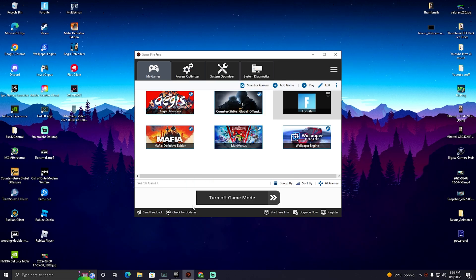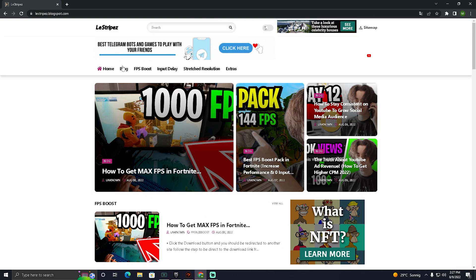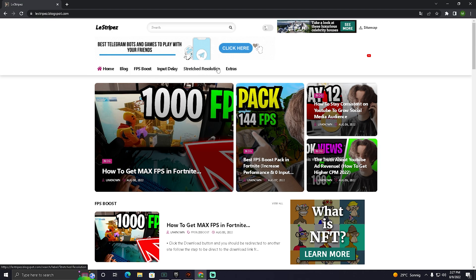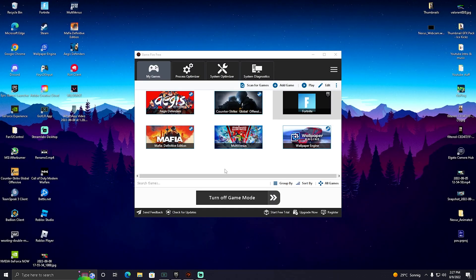Let it run in the background and you can get this program from my official website. At the top it says 'FPS boost,' 'input delay,' or 'stretch resolution' — click on FPS boost, and once you get redirected there should be a post at the top with the same name and thumbnail which will show you exactly how to get your hands on this program. Now let's hop into Fortnite and try it out.